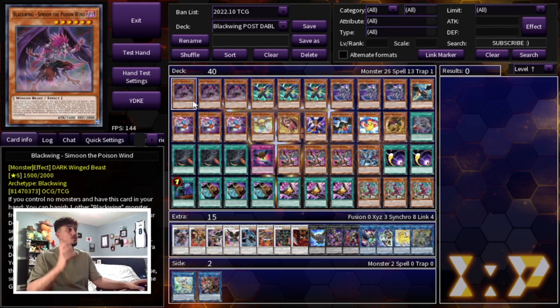We're starting off with three Blackwing Samoon the Poison Wind. This card is insane — it's your 1.5 card combo because you need this plus any other Blackwing name in hand. As long as you open this with any Blackwing you have your combo. This card gets you to your Black Whirlwind, which is really important, so that's why you want to be playing three Samoon.